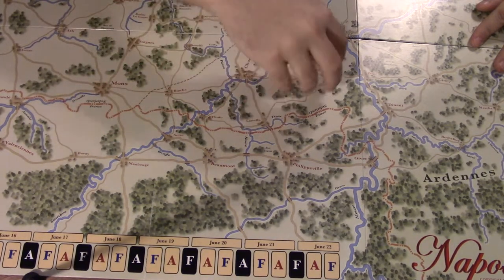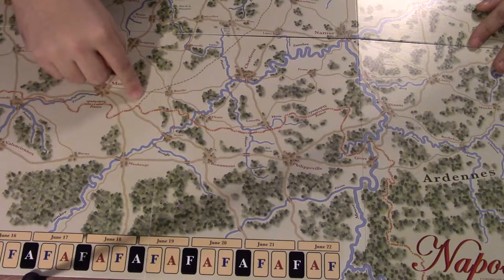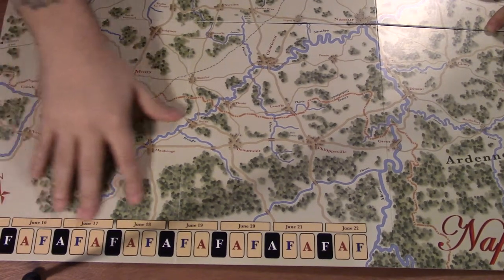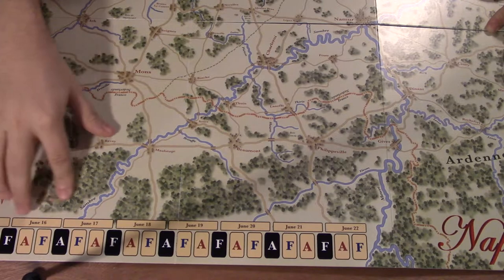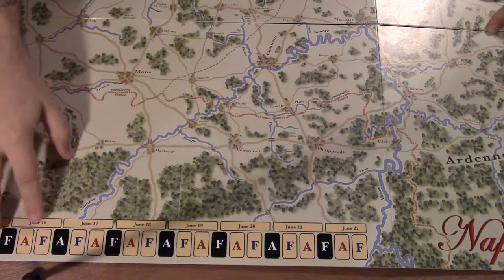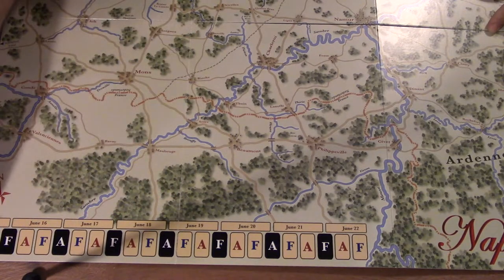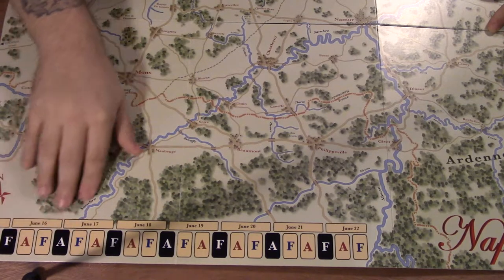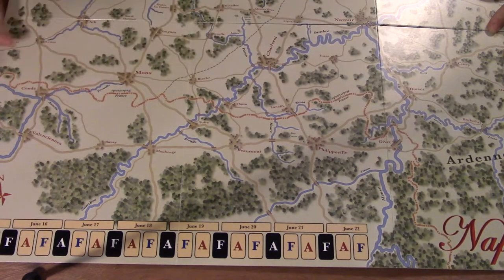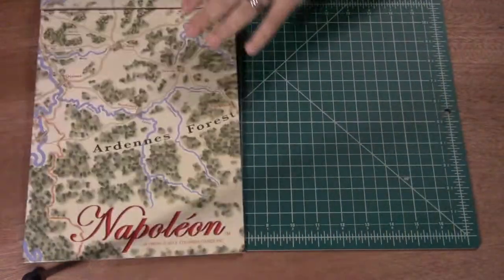If you have people in an area of control and they own other cities, that affects where you can move. There's also a big dotted line going right up through the map — I definitely want to see what that is. Down here looks like a turn tracker, playing from June 15th through June 22nd, with some coded markers I'll have to learn. Otherwise it's pretty much just all map. The map is looking great.